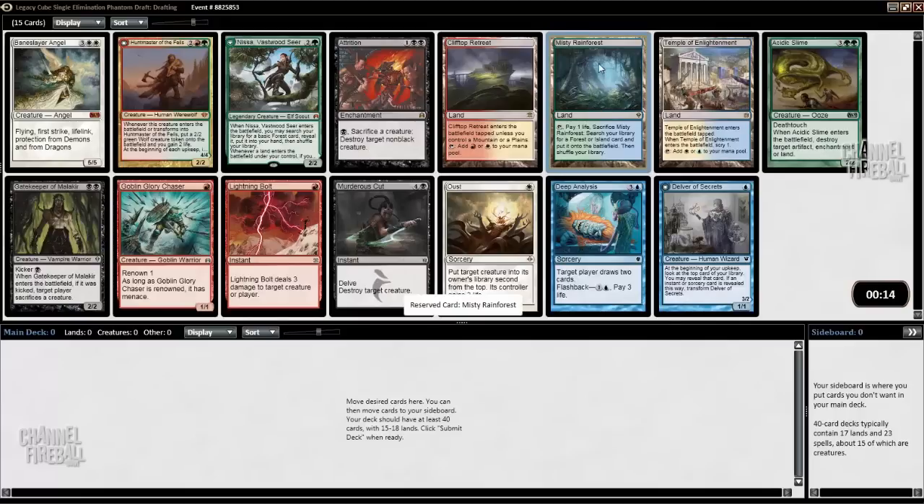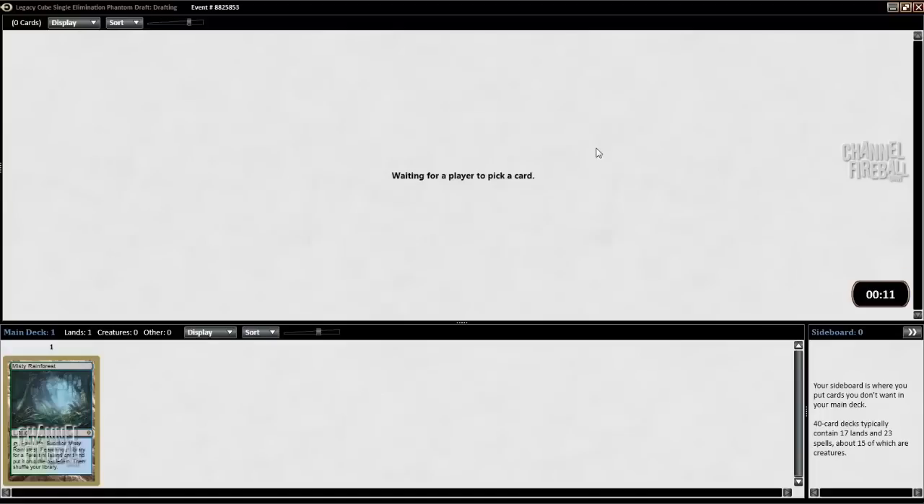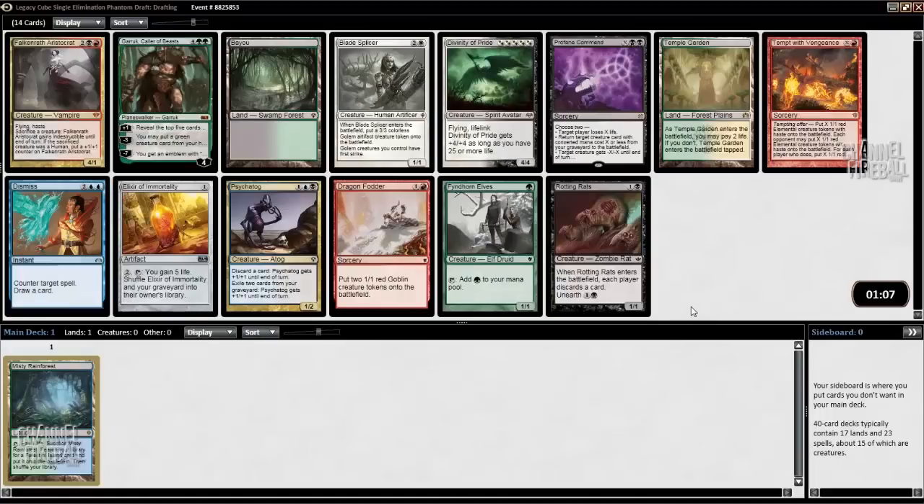So I'm going to take Misty. It's the best land in this pack. The next best card is Lightning Bolt — just Lightning Bolt, Swords to Plowshares, Path. Those cards are really good.